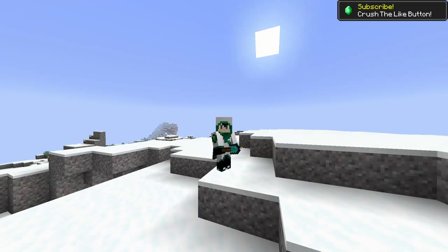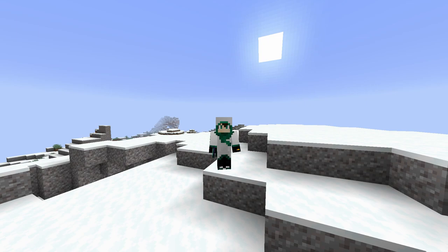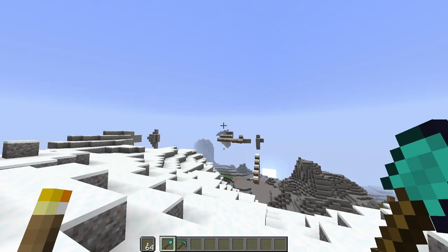The reason you never see emeralds when you're mining underground is because they only spawn in a specific biome — the mountain biomes. This was formerly known as extreme hills in older versions, think past like 1.12. They changed how mountains and biomes generate, and now there are about seven or eight types of mountain biome variants. There's Gravelly Mountains, Gravelly Mountains Plus, Wooded Mountains, Snowy Mountains, Taiga Mountains — basically as long as the biome has 'mountains' in its name you can find emeralds there. As you can see I'm currently in the biome minecraft:gravelly_mountains, so we can in fact find emeralds here.